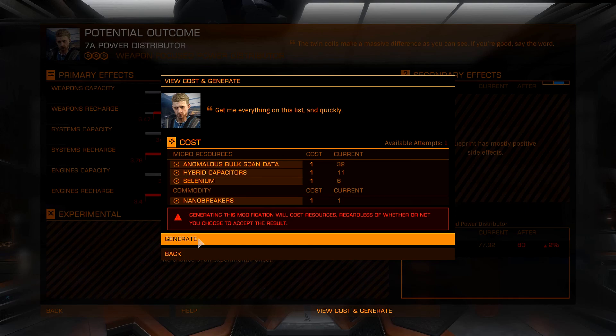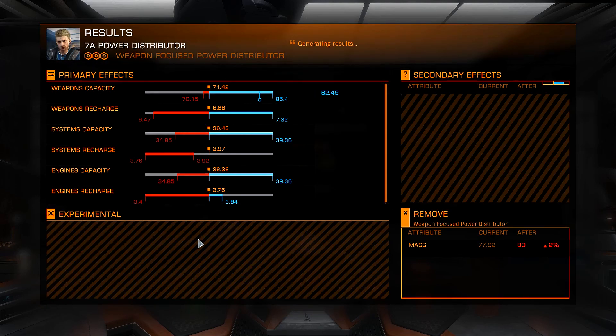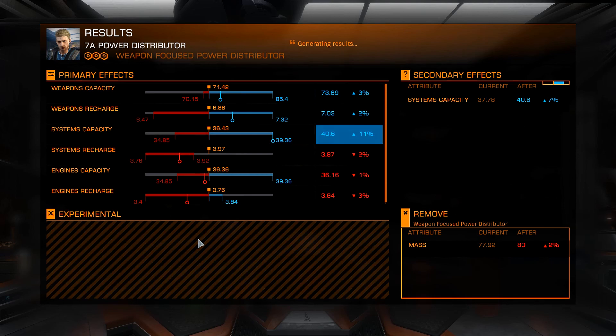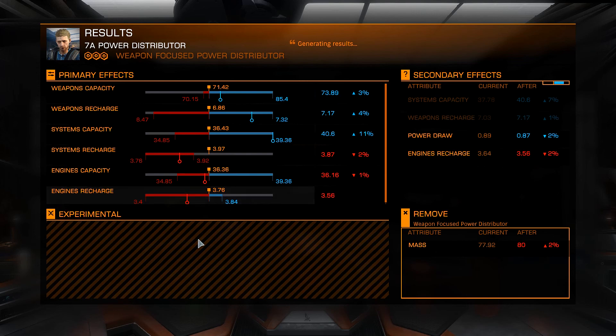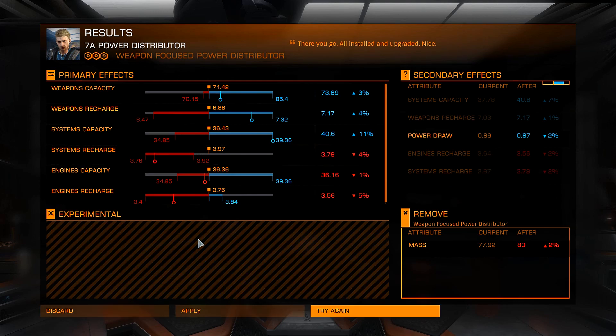Let's view cost and generate. Here we go — generate! It went up! Okay, it's not reduced. Systems capacity went up. We got a big boost on shields. Weapons recharge went up. Systems recharge, though — our shields are going to recharge really slowly. But thank you guys for that good energy! We got a 3% increase in weapons capacity, a 4% increase in weapons recharge, and an 11% increase in systems capacity. Let's apply this.